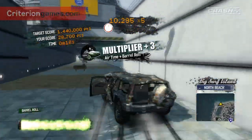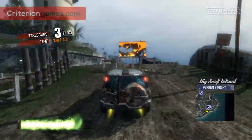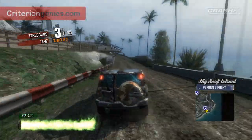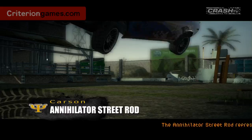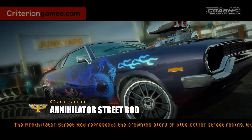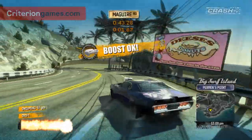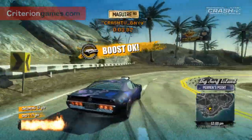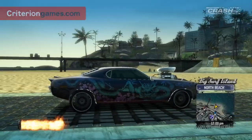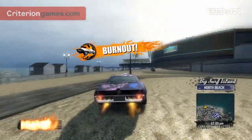Once you've completed everything on your Big Surf Island license — all the events, all the challenges, found everything hidden away, and done your road rules — we're going to give you this as a reward to show your dedication. This is the Carson Annihilator Street Rod. It's got one of the most striking paint jobs in the game, and sticking out the front is a massive engine block. You can see this is a drag car made for incredible top speed.